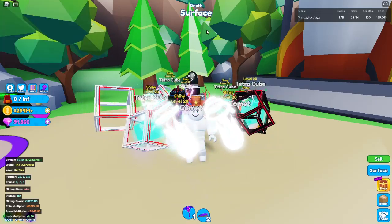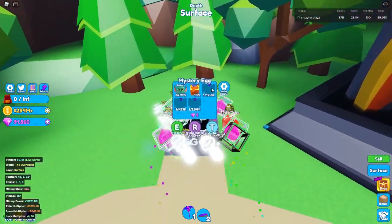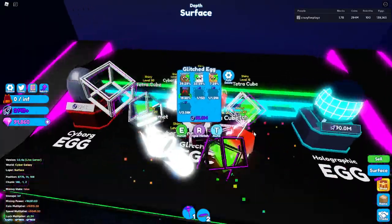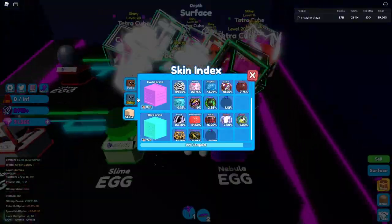Hey guys, welcome back to another video. Three new eggs got added in this update. We've got the mystery egg here for five gems per egg, and then we have the two new ones in the space area: the glitched egg and the holographic egg. Let's go through the index and show you what's in each of these eggs.